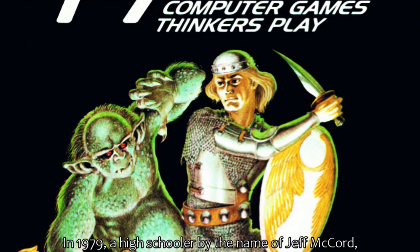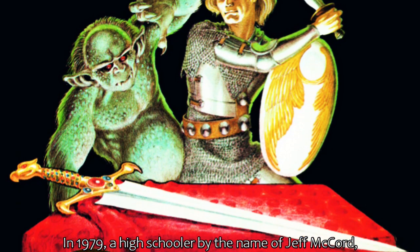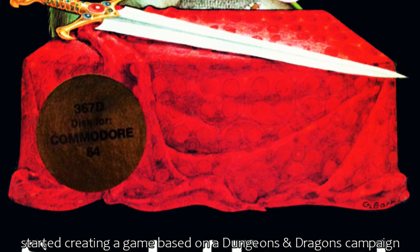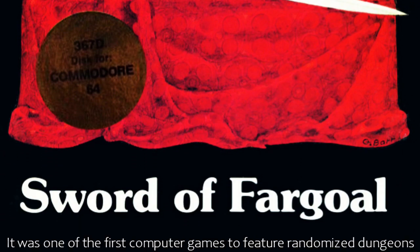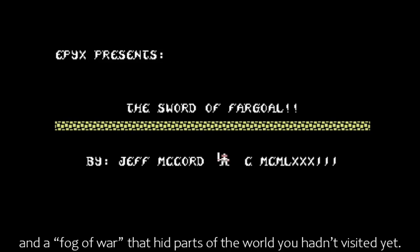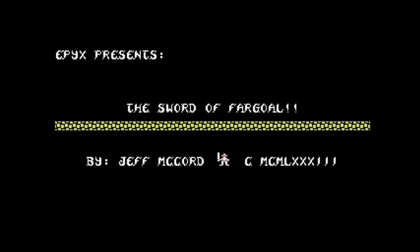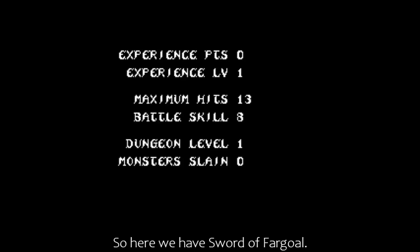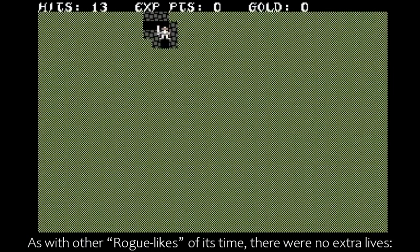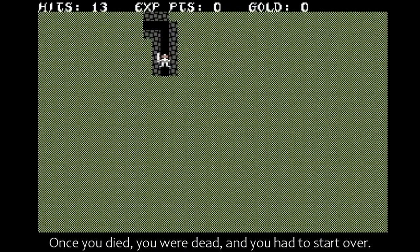In 1979, a high schooler by the name of Jeff McCord started creating a game based on a Dungeons & Dragons campaign he ran previously. It was one of the first computer games to feature randomised dungeons and a fog of war that hid parts of the world you hadn't visited yet. So here we have Sword of Fargoal. As with other roguelikes of its time, there were no extra lives. Once you died, you were dead, and you had to start over.